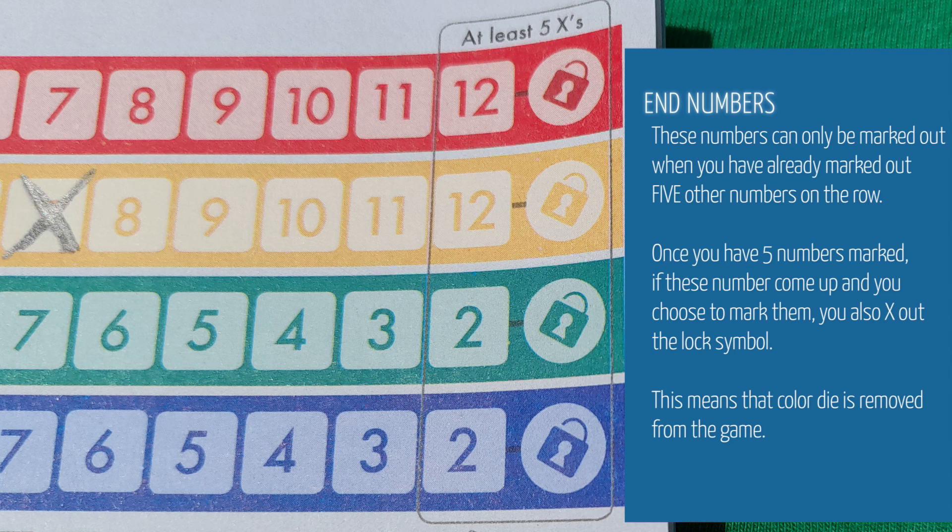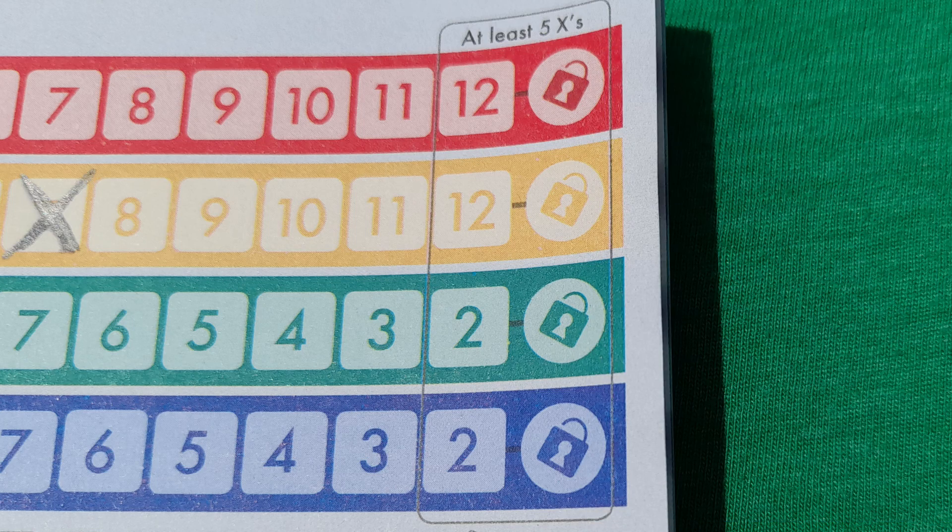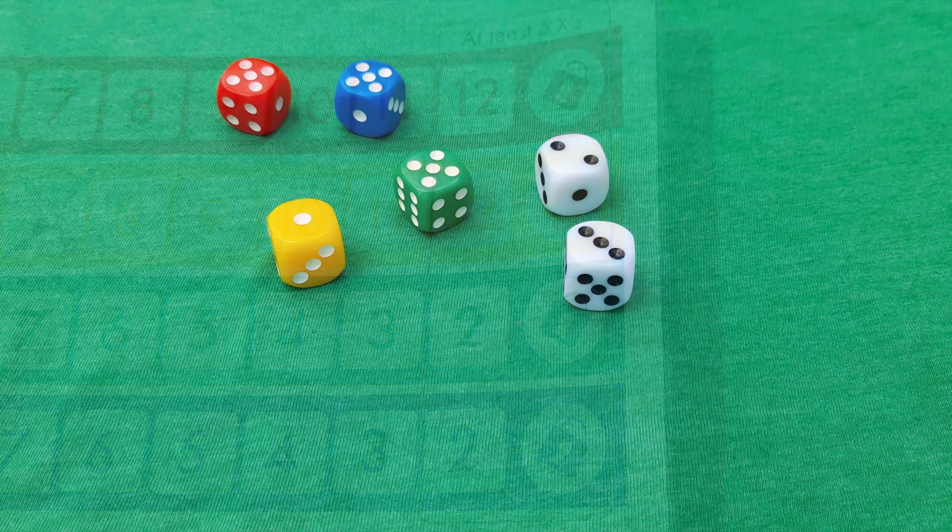On the far right of the score card you will see two twelves and two twos. These numbers cannot be marked out until you have at least five other numbers on that row already marked out. If you have at least five X's in a row and the twelve or the two comes up, you can then choose to cross out that number. When you do, you will also cross out the lock symbol, meaning that colored die is removed from the game.